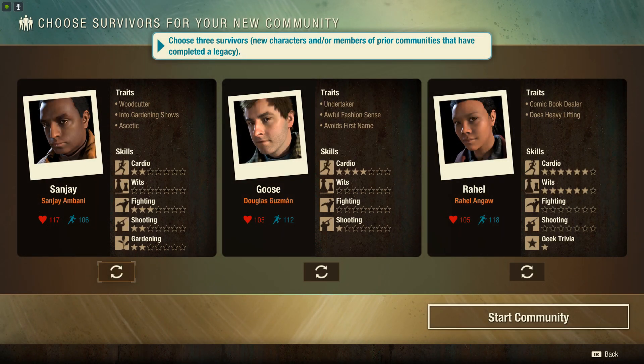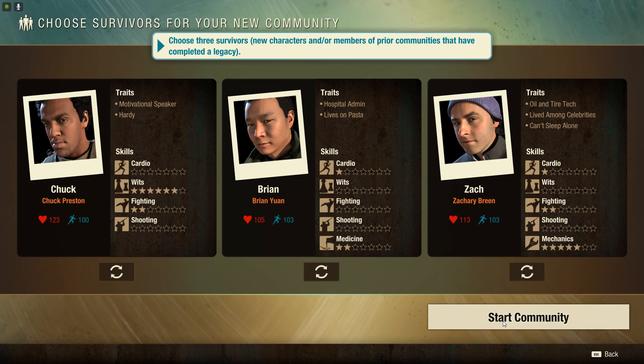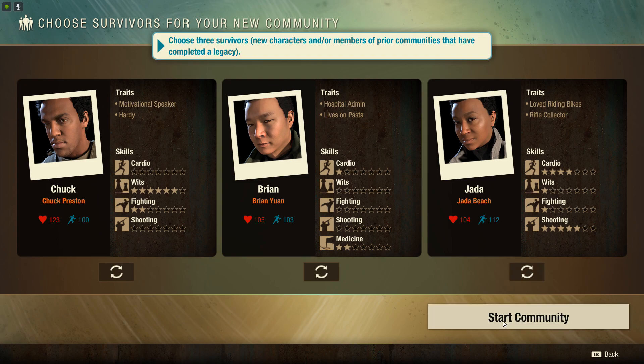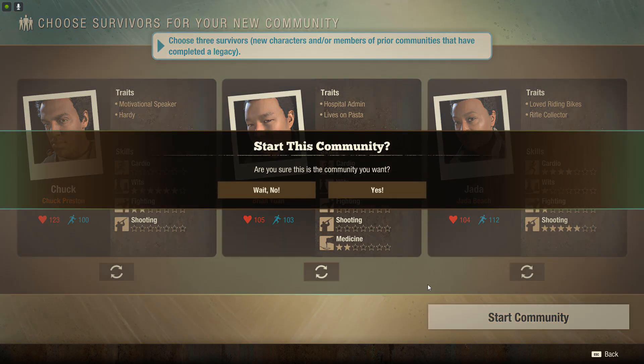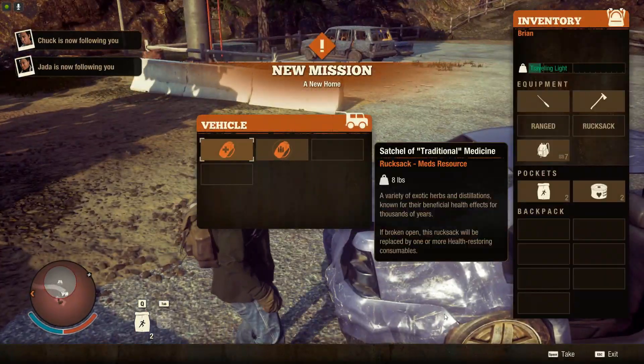We're on lethal mode right now. Instead of filling it out with legacy characters with loot and everything pre-set up, I'm just going to use random people. I just want to make sure we have okay stats. I really hope in the future that my friends will be online — leave your gamer tag in the comments below so I can add you to my Xbox friends list. Nightmare is very challenging but lethal difficulty — I have no idea how hard it's going to be, so I want some help.